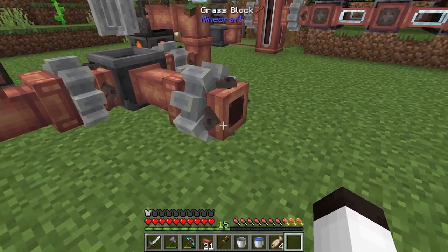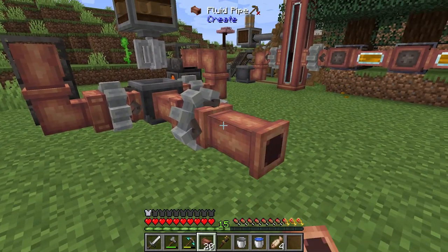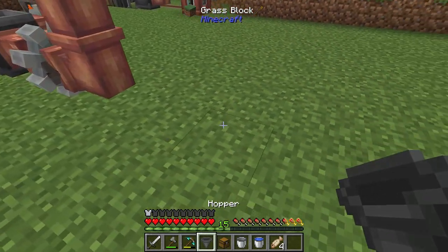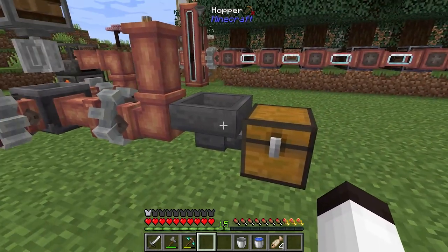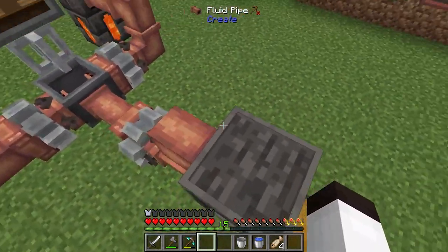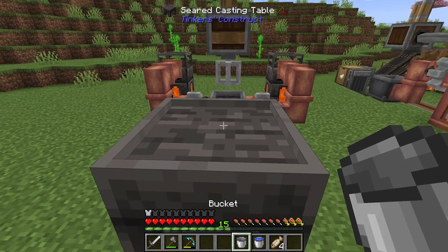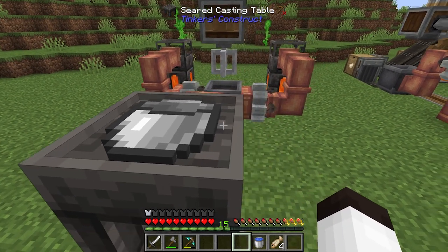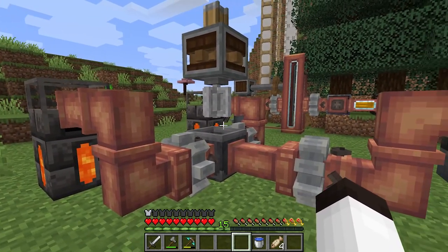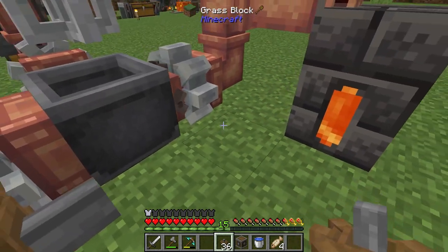I need a pump to pump the output out, going into a casting table with a chest as output. There's the hopper — put a casting table on top of it just like that. The idea is that this feeds into the casting table and fills it up with the fluid that's coming out. The fluid coming out first should be brass, and I really want to make a brass bucket because I need that for the smart fluid pipe.